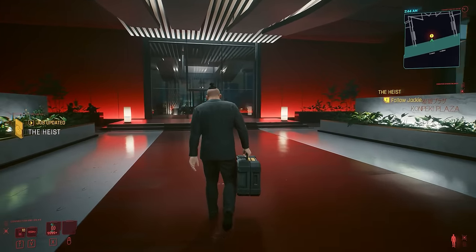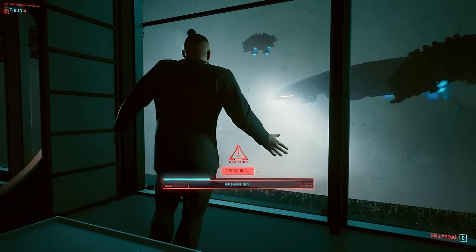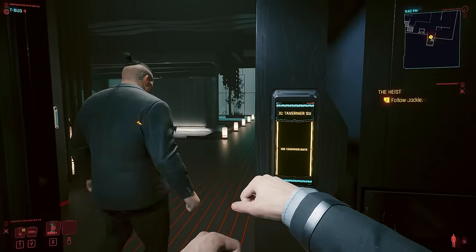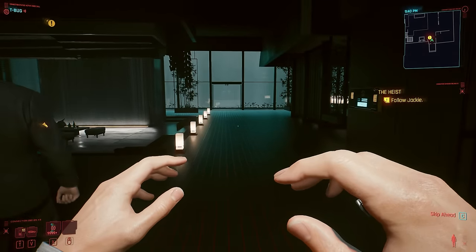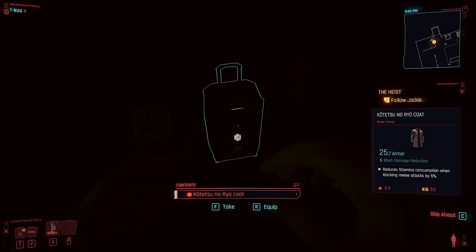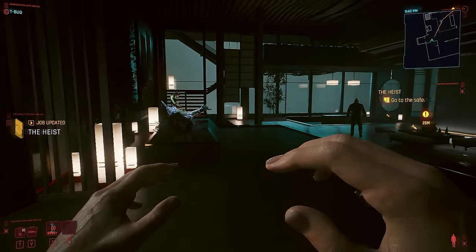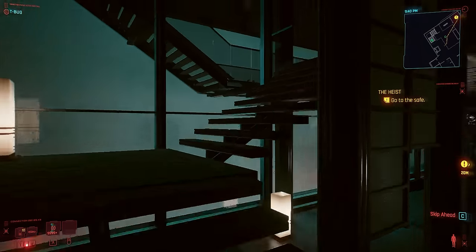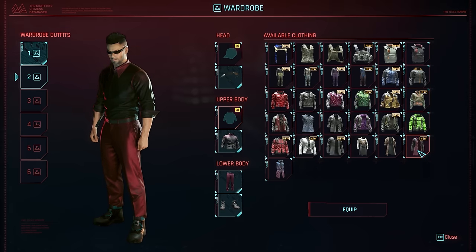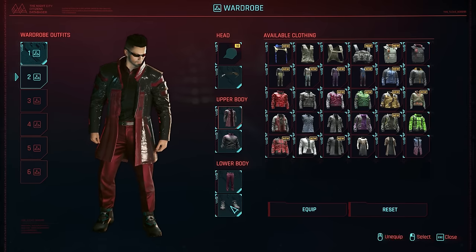At number 2 we have the Heist mission, which involves even bigger decisions, including where you should send Jackie's body — which honestly should always be his family. But way before that, there are lots of items you can miss that you cannot get anywhere else. One of them is Yorinobu's attire. Starting with the coat, you find it in the bathroom to the right side of the elevator as you make your way in. You can also get the shirt and pants from a container at the top of the stairs to the left of the same elevator. The entire attire looks awesome, and with the new transmog system you can make it functional too.